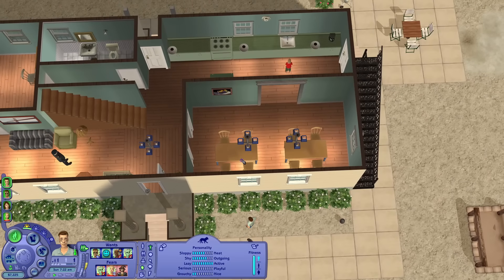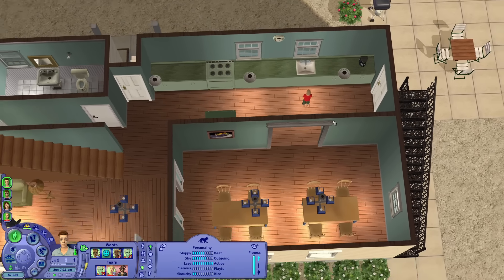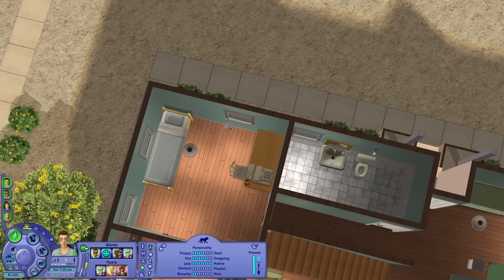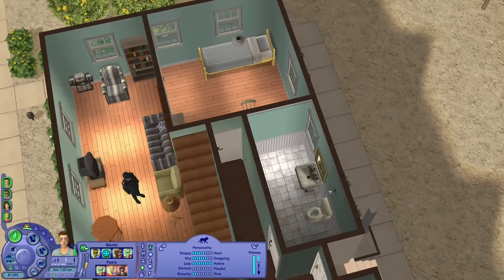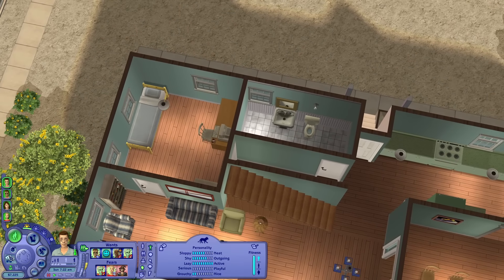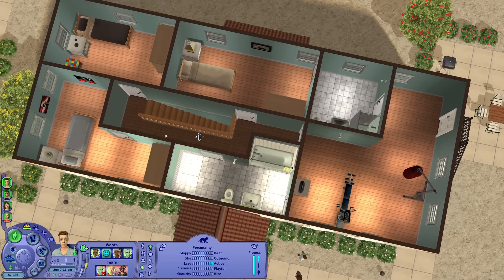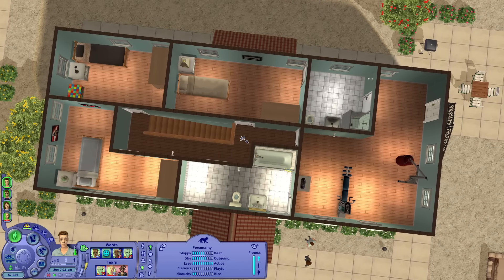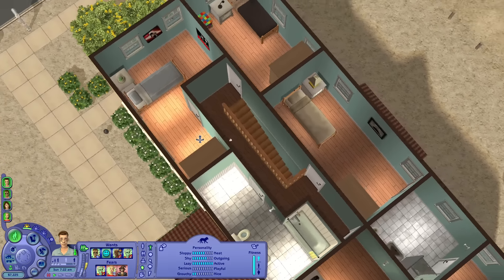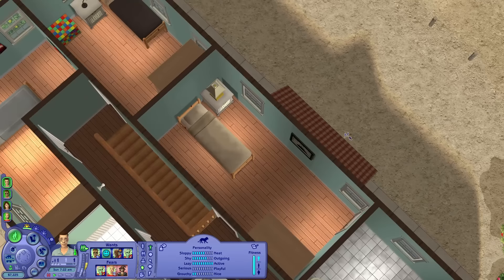Anyway, enough of that questionable storyline - we've got a lot of work to do on this lot makeover. I have not seen a build so bland, so uninspired, which is kind of the point because I believe this is supposed to be a refurbished military barracks or something like that. It's got no color, no personality, no nothing. Everyone has these sad little single beds, including General Buzz, even though he at least did have a wife at some point.